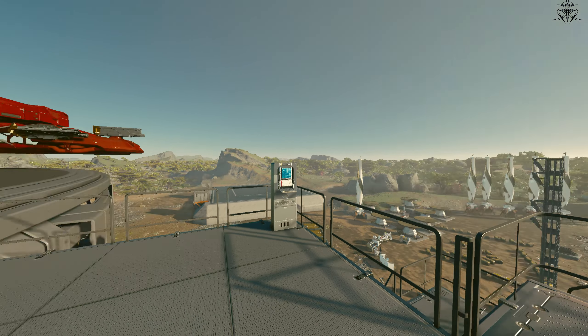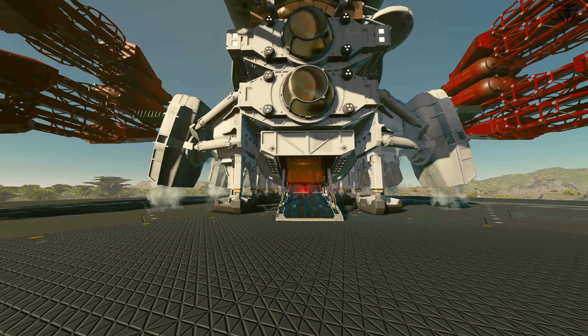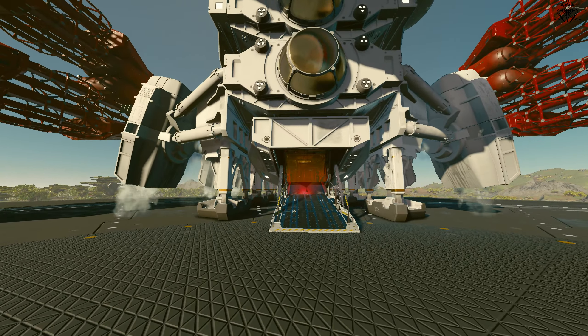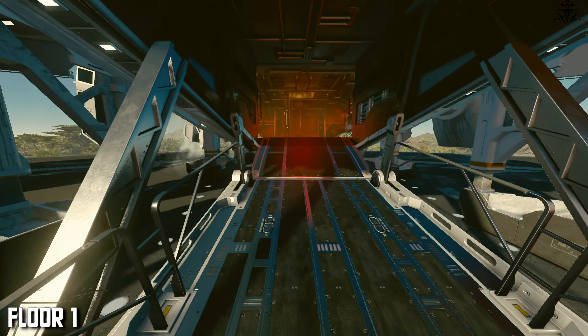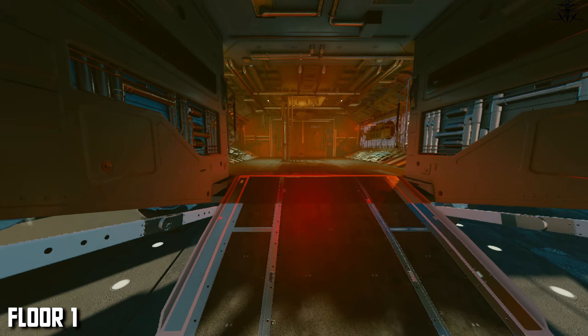We should probably take a look inside first, then I'll show you how to build one. With this build I tried to emphasize the scale of a ship — I think I managed it, to some degree at least. Let's call this the first floor and move on from there.